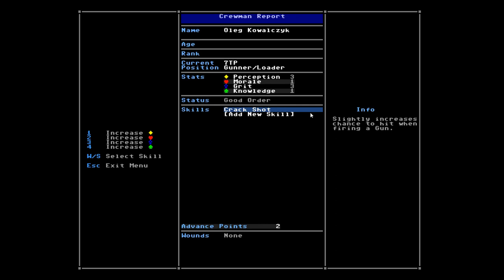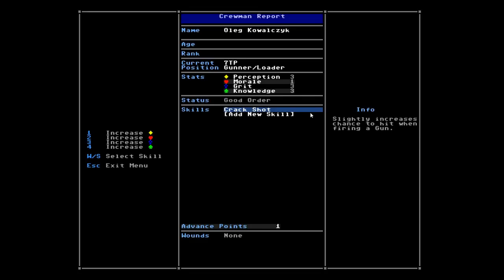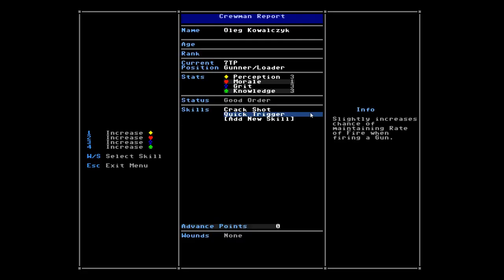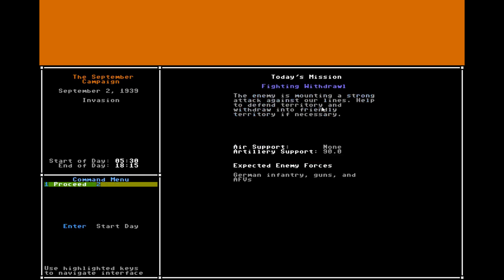On the next day, I can spend a point to increase the gunner's knowledge, which will affect his crack shot skill. We can add another skill and increase the chance of rate of fire, because that's always handy. So that's the end of this video — a short look through playing one day of the campaign. I'm glad I fixed that one bug, because it was pretty serious and it would have popped up no matter what. I think I'm going to package this up and upload it as Armored Commander Alpha 8. Thanks very much for watching.